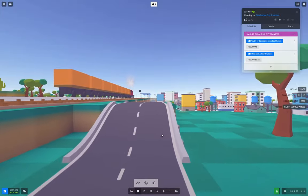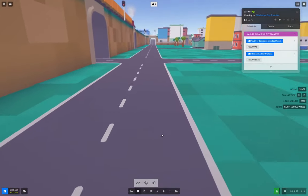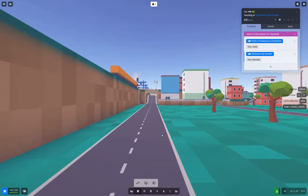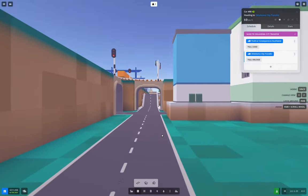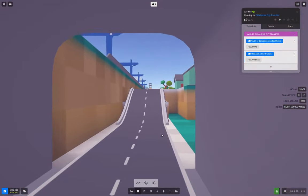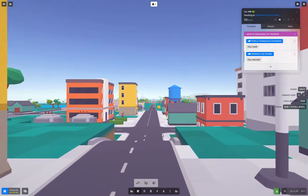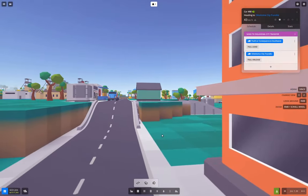I clearly want to take that mountain down at some point, but it's going to take a lot of cash, so we'll leave it alone for the moment. It makes for a fairly dramatic struggle up the hill, and then we have a nice view of where we're going and a roller coaster on the way down. And there's a train going along there too.